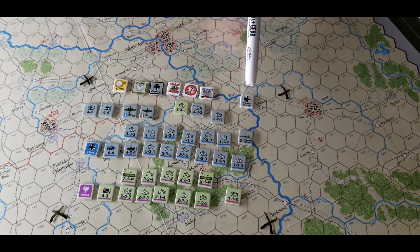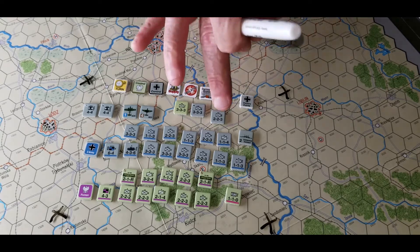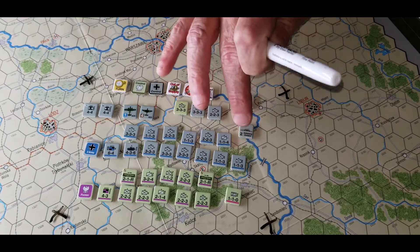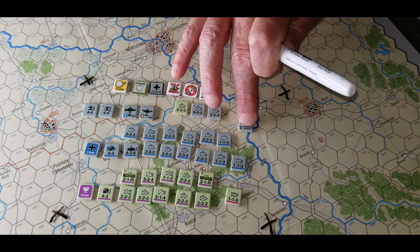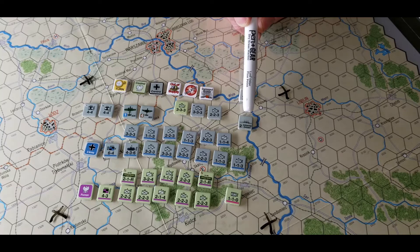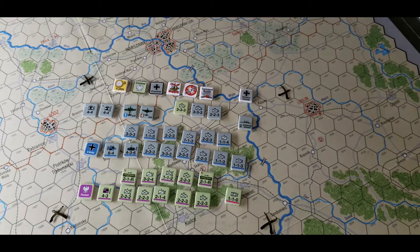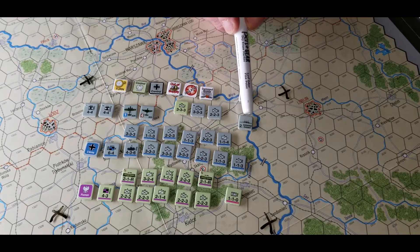Victory point marker — you're just tracking it for the Germans. The Germans have a battleship, the Schleswig-Holstein — you'd think I'd be able to say that since I speak German. He sits up in the Baltic. Any headquarters can activate him; he'd just go on any headquarters' turn. He can just go, there's nothing special, and he's just got a strength of two. So he's kind of like doing an air attack — he can bombard.